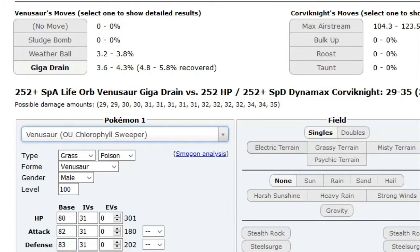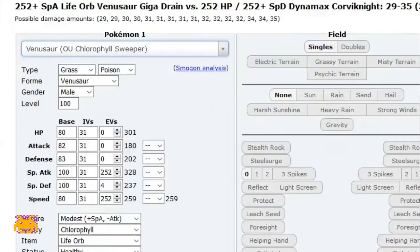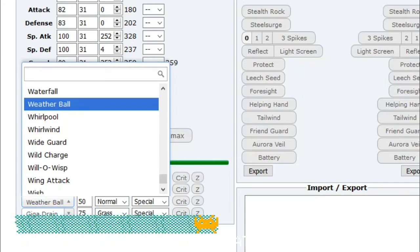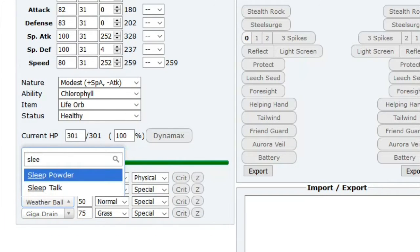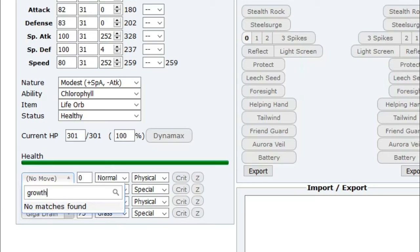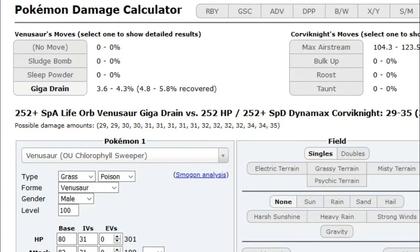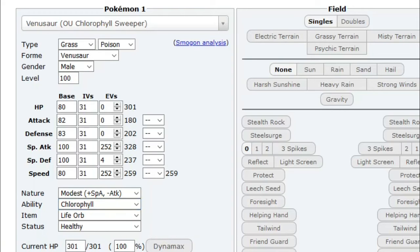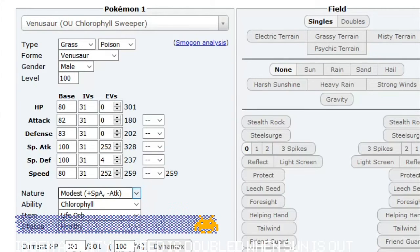First thing first, my favorite Pokemon of all time is Venusaur. I got a few of them — preferably I like to run the sweeper. I usually run Giga Drain, Sludge Bomb, Sleep Powder, and then Growth for the last move. When the sun is out he's obviously going to get his speed doubled because of Chlorophyll — I don't know if it shows that here, but the speed is doubled.